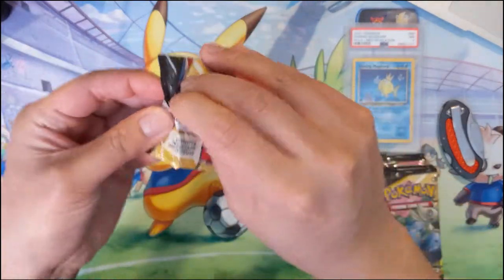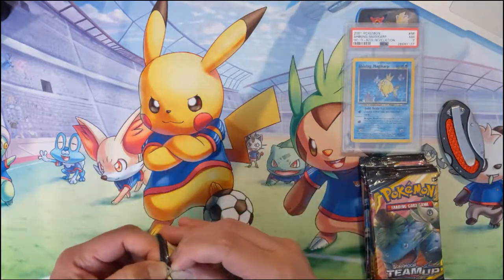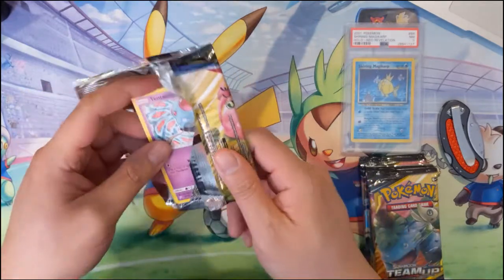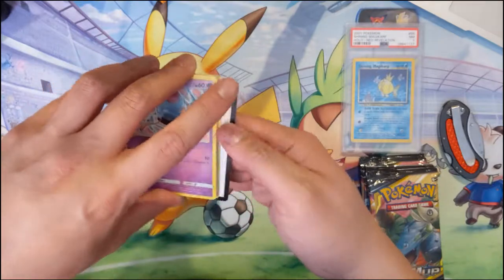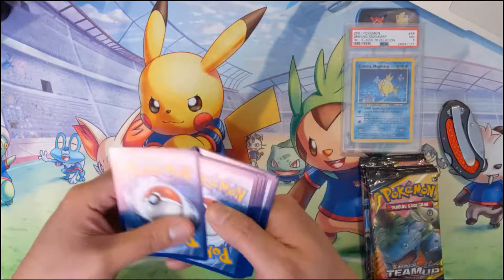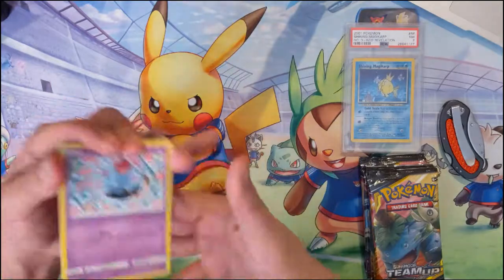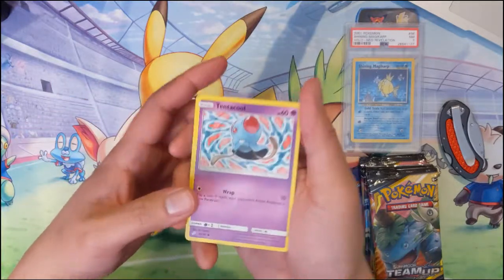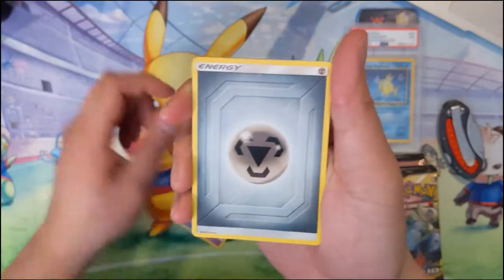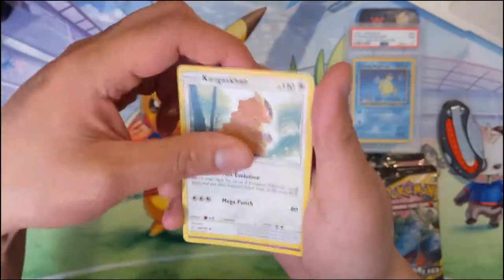How are you guys liking the set so far? How many packs have you opened and what has been your best pulls? I still can't get over how the packs and cards feel different. My assessment is that they're very smooth with very little texture to them, which isn't a bad thing. Let's just find out — Grimer, Cosmog, Litten, energy, Jynx, Kangaskhan, neat arena, Cosmoem, and a Pinsir.